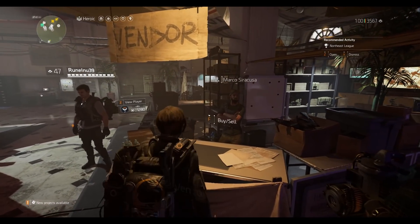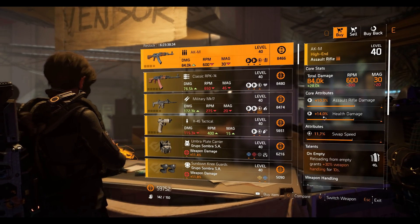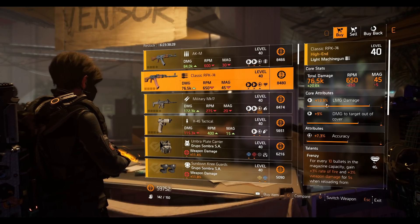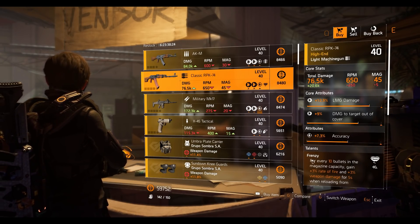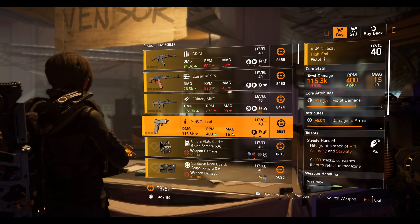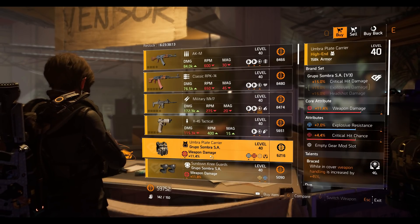At the final vendor, we have the AKM marksman rifle with 10.3 percent marksman rifle damage, 14 percent health damage, 11.7 percent swap speed, and Omnitas talent. Classic RPK LMG with 12.9 percent LMG damage, 9 percent damage to target out of cover, 7.3 percent accuracy, and Frenzy talent. Military MK17 rifle with maxed out crit chance and Optimist talent. X45 Tactical pistol with 10.4 pistol damage, 5 percent damage to armor, and Steady Hands talent.